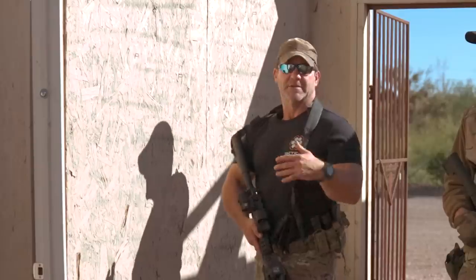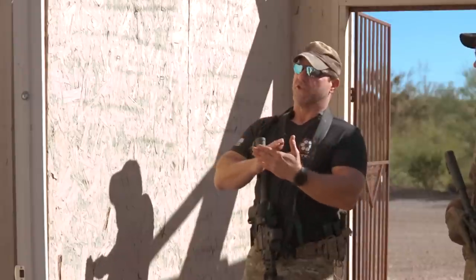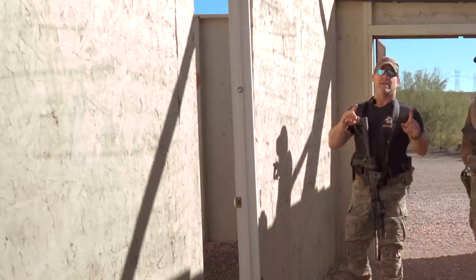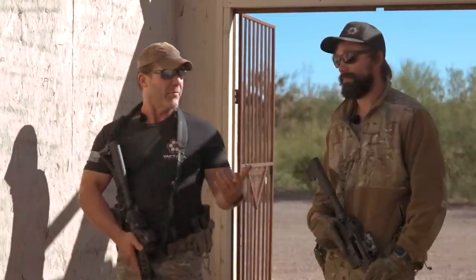Center-fed rooms can be an issue at times for the three and four man, but the corner-fed rooms are always a bonus. So again, as a number one man, I still want to take two — we still want to form an L shape. The number two man is going to come in and do a one corner. We'll still have an L shape, but we'll be on opposite sides of the room. Overlapping sectors of fire, overwhelming firepower, speed, surprise, violence of action, and in we go.